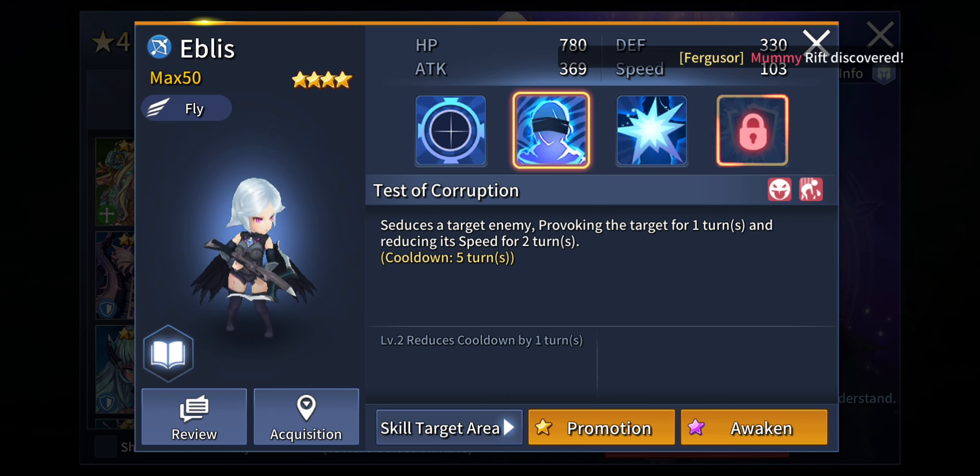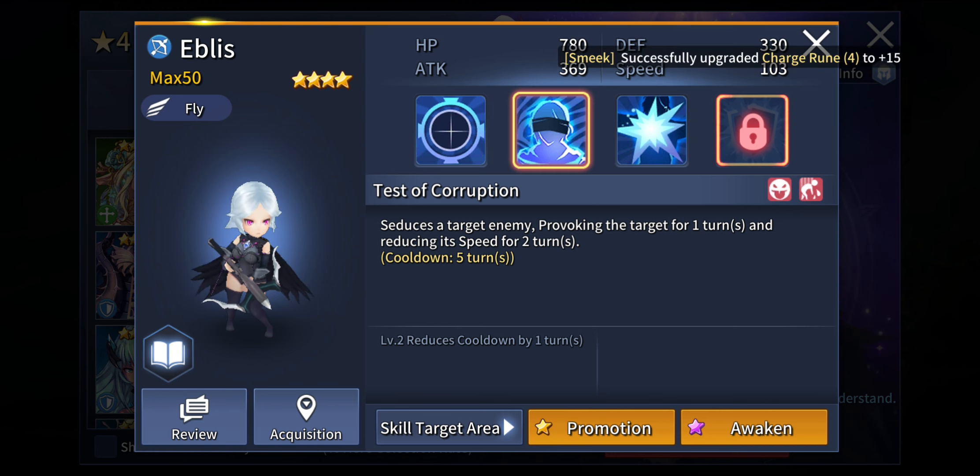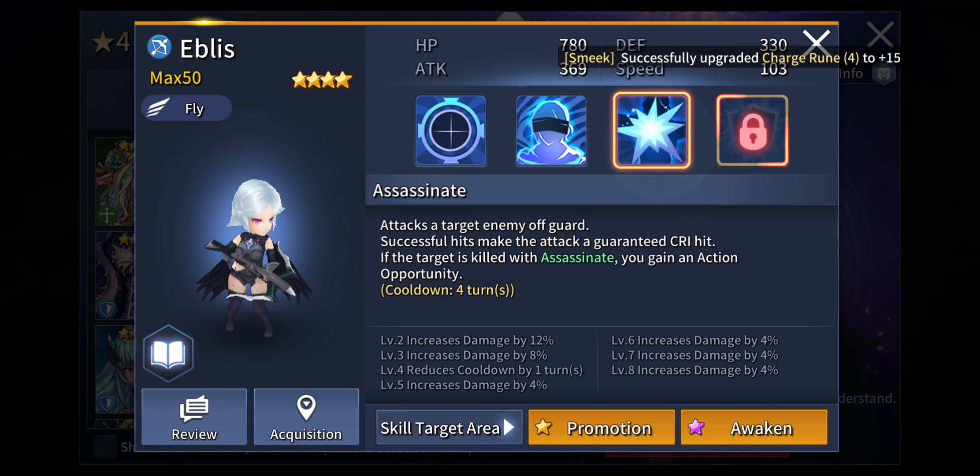Her second active skill is Taste of Corruption — it seduces a target enemy, provoking the target for 1 turn and reducing its speed for 2 turns. Definitely a good thing to have, especially for PvP content. Being able to provoke the target is definitely going to disrupt the battle strategy or momentum of opponents, and being able to reduce their speed as well is quite strategic. So definitely a good skill to spam in PvP content.